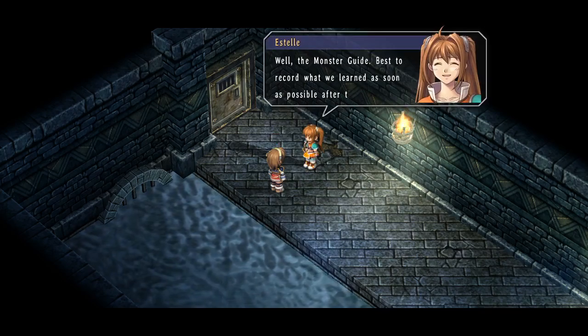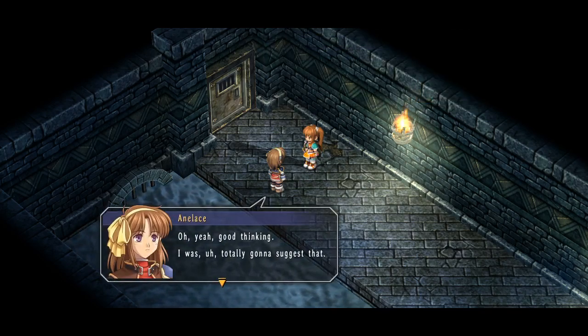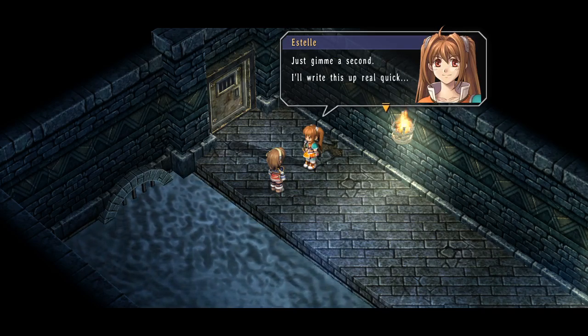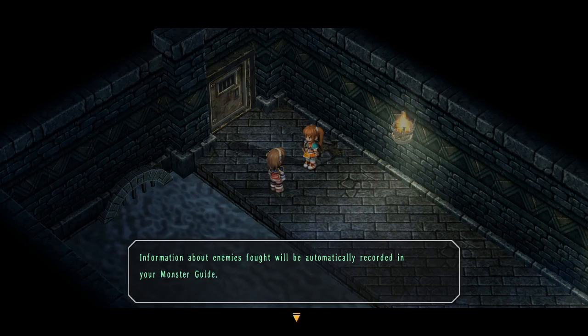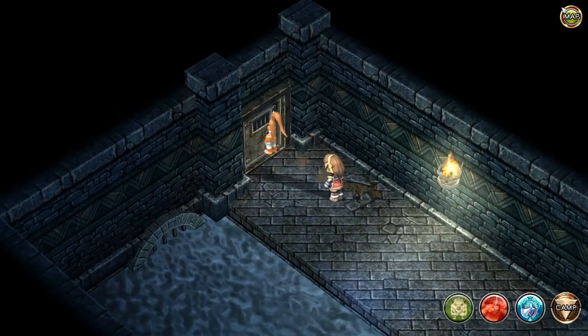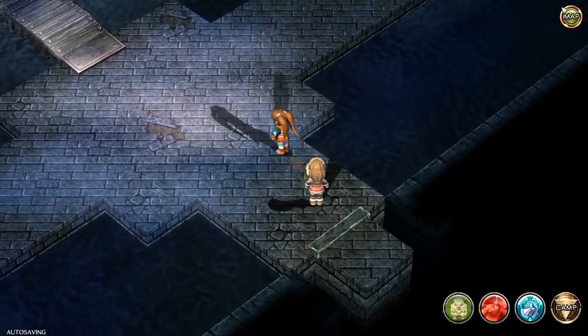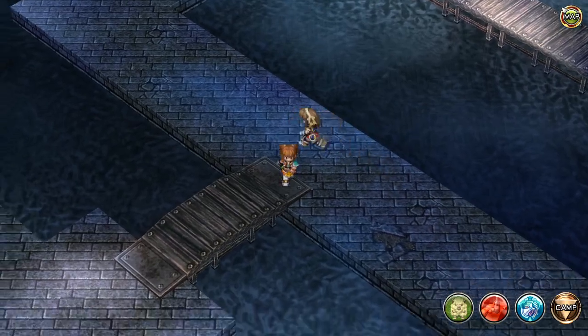What's up, Estelle? The Monster Guide best record — we should write it up as soon as we have to fight, right? Oh, good thinking. Give me a second, I'll write it up real quick. Information will automatically be recorded in the Monster Guide. So that's good. We now know that those things are weak to fire, so we can exploit that.